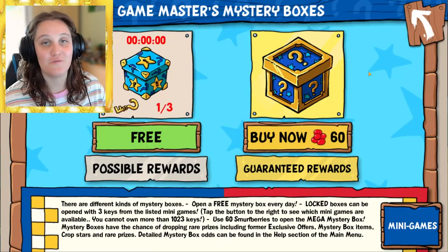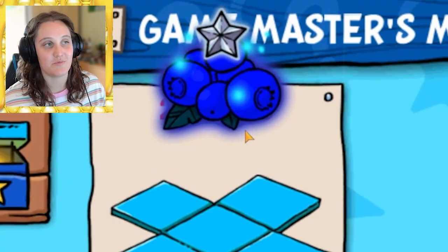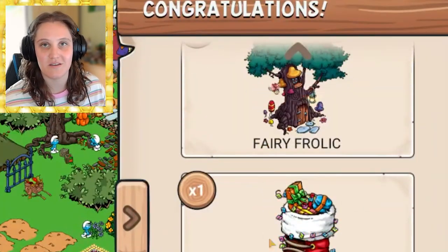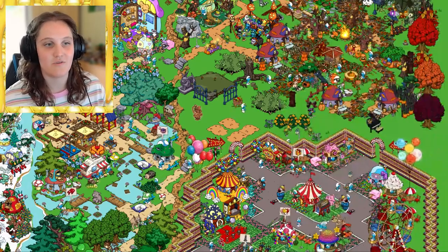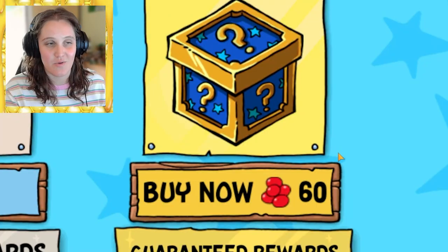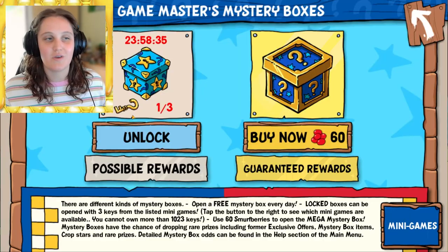Jokey Smurf gives you a gift every day which could result in resources — it doesn't give you much but it's a good addition. Don't forget to check your daily boxes for potential rewards or resources. For example, I just got a boost on my magic blueberries. You can spend smurf berries to get three guaranteed items, but it's a gamble. I just use the free option because I don't want to waste 60 smurf berries, though once you have good momentum you could spend them.